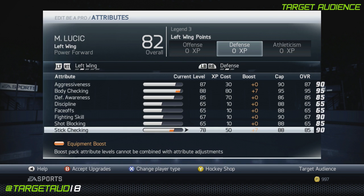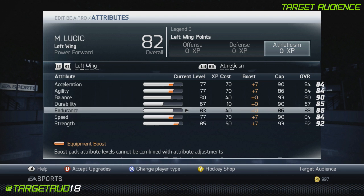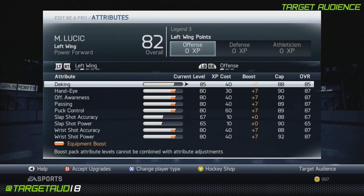Athleticism: he's only 84 acceleration, agility, and speed, so you really got to time your hits properly. Balance is at 80, durability is at 67, endurance at 83, and strength at 92. You should be knocking anybody down that comes within your range. You might get bumped down a little bit because you're only 80 balance, but you'll be able to deliver more hits than you take.